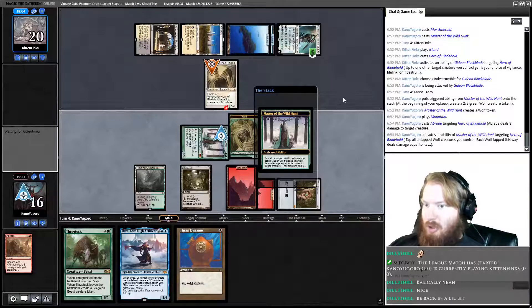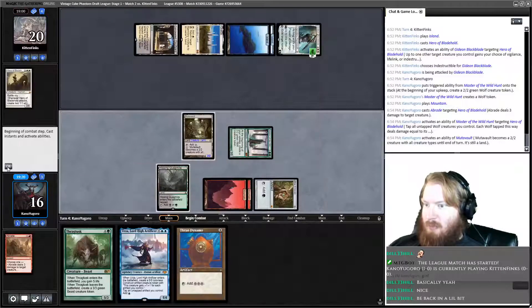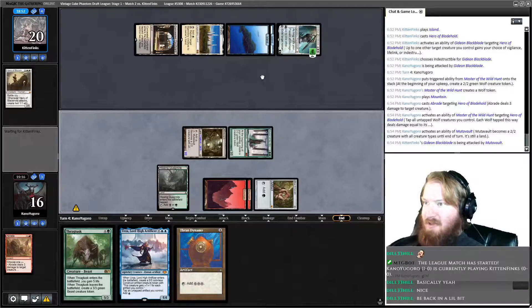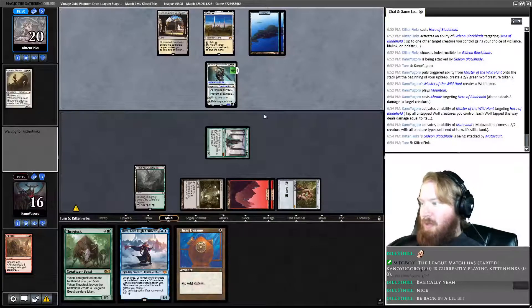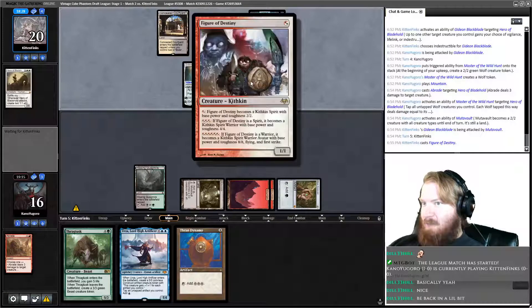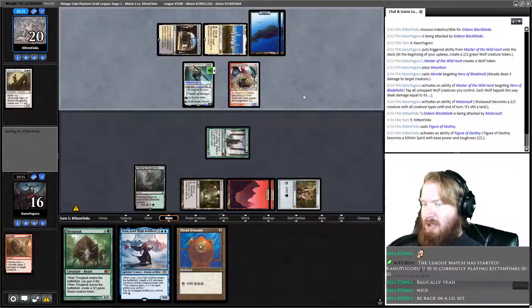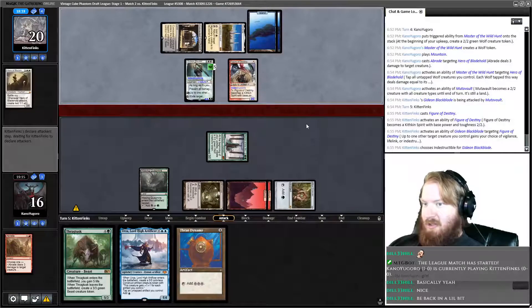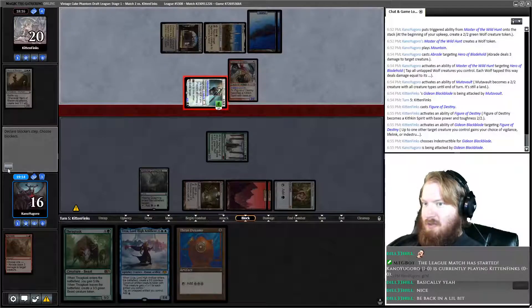Abrade Hero. Fire up Mutavault, go to combat and attack him — take Gideon to 4, pass the turn. Now we can use Mutavault as an additional Wolf if we decide we no longer need the land to attack or for mana. Opponent plays a Figure of Destiny. They make it a 2/2. They give it Indestructible until end of turn, and they hit us for four. We untap and make a Wolf.